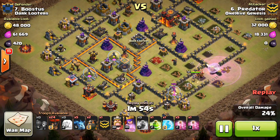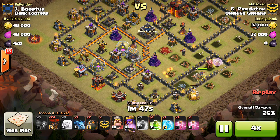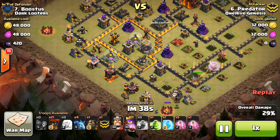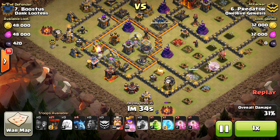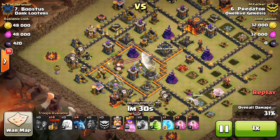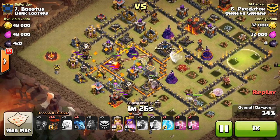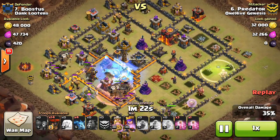At this point he's going to let the Queen continue her walk. She takes out the elixir storage and then comes down to the pump. Then comes in with the balloons, basically just out in front of the Lava Hound to get them started — doesn't want to waste any tanking. Then comes in with the Lava Hounds and the balloons. He didn't even drop his King yet — wanted to wait so the King could get in there and take out the Inferno Tower.